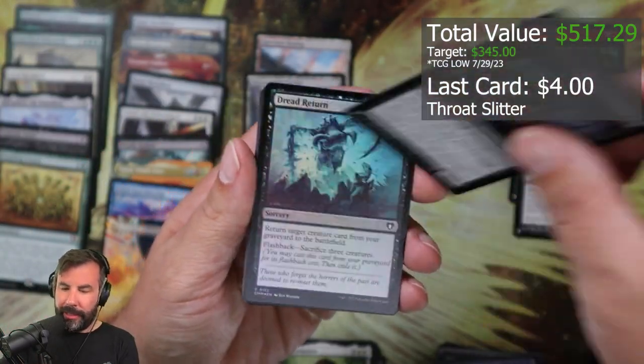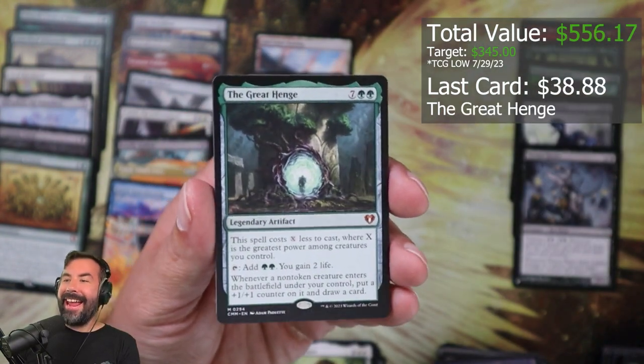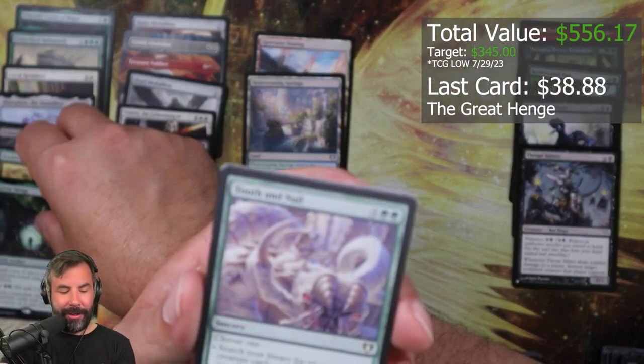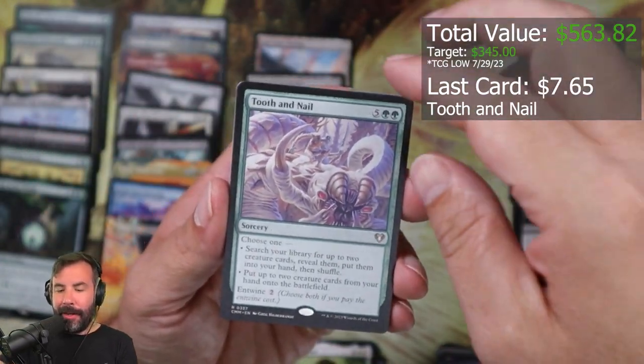Throat Slitter in the List. Red Return — hey! Happy about this too — fantastic card that I need. Even though it just got reprinted in Lord of the Rings, I'm really happy. Fantastic. Tooth and Nail! Sylvala, Heart of the Wilds.